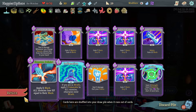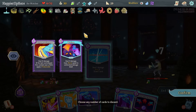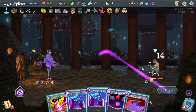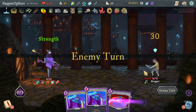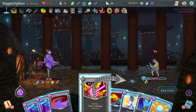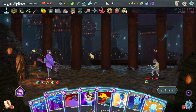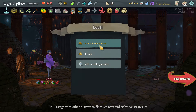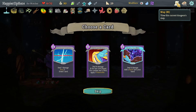I accidentally discarded the Indignation — I planned to keep it. I think I can do Empty Fist, Smite — should be able to kill, just need 25 damage. Smite and Flying Sleeves — that's not enough. Wheel Kick — Wheel Kick is enough! Phew.